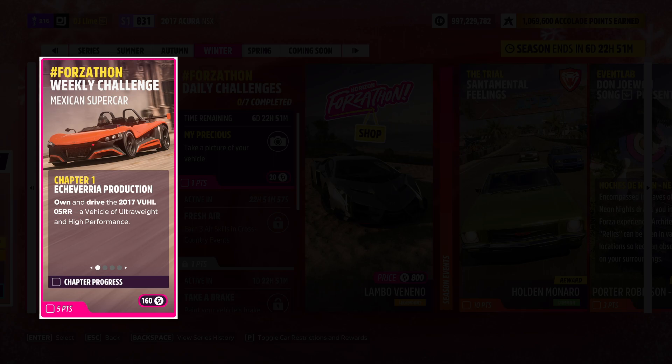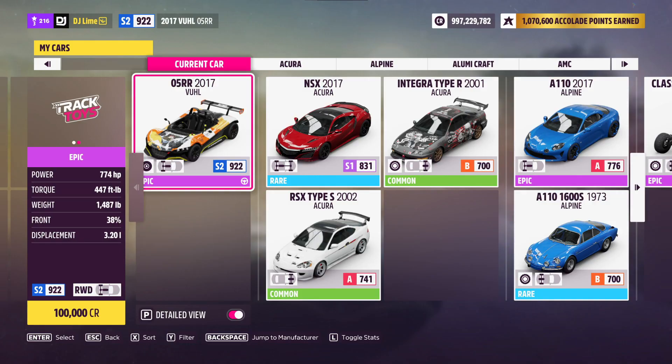For our first challenge, you own and drive the Vol 05 RR. You can easily find this inside the auto show or the auction house. Either way, I should mention how to use this vehicle through all four challenges. After you select your vehicle and exit the garage, note that it doesn't trigger right away, so go drive around the block for a few seconds.